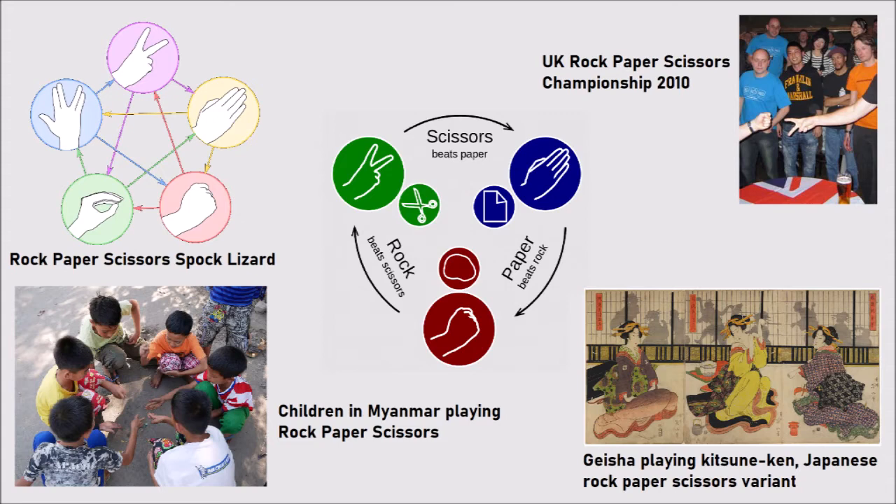It's sort of logical — you can cut paper with scissors, with paper you can cover up a rock, and with a rock you can break some scissors. That makes a lot of sense to me. This is a very exciting topic of discussion. This podcast also serves as a tutorial for how to play this ancient game.